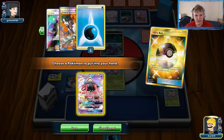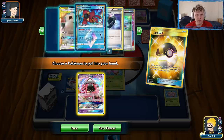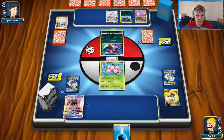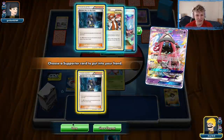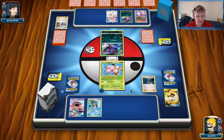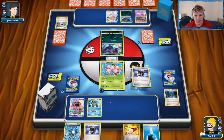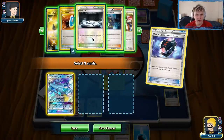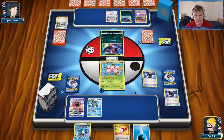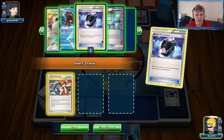We have Ultra Ball and Computer Search left. We prized one Water energy, looks like the Tate and Liza, Superior, and Wailord. That's fine — we're doing just fine. Lele — go ahead and grab the Archie. Attach active, play Archie's for the Blastoise. Ideally find a way to set up Articuno. We need Articuno plus the Superior. We draw — there's the Articuno, but no Superior. We need Computer Search or Ultra Ball to continue. We'll go with Battle Compressor, completely thin out the deck to increase our chances off Trainer's Mail.